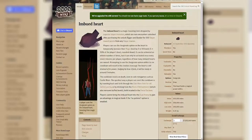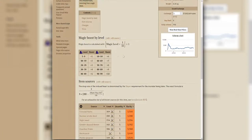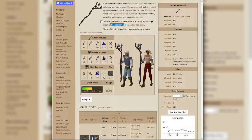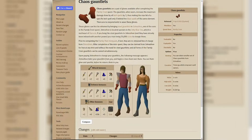You can use an imbued heart to boost yourself above 99 magic, and you can see how much you get boosted and how much that increases your effectiveness. This is actually the most important piece of the setup. The staff provides 10% increased accuracy and damage when casting from the standard spellbook, which we're using since we're casting fire wave.